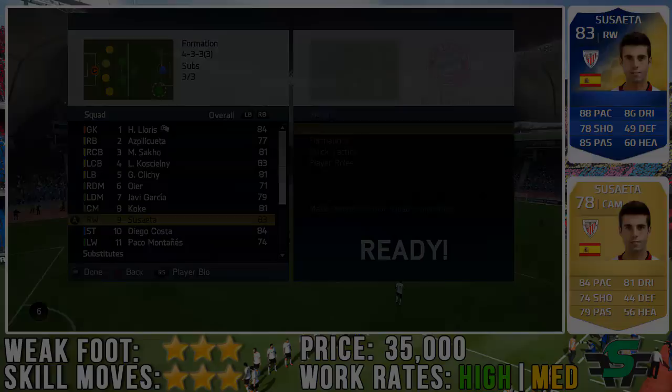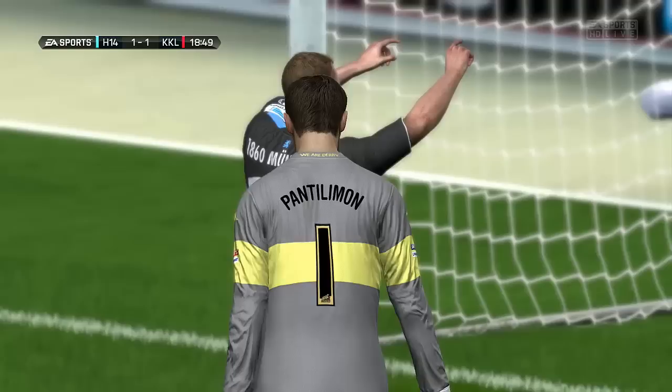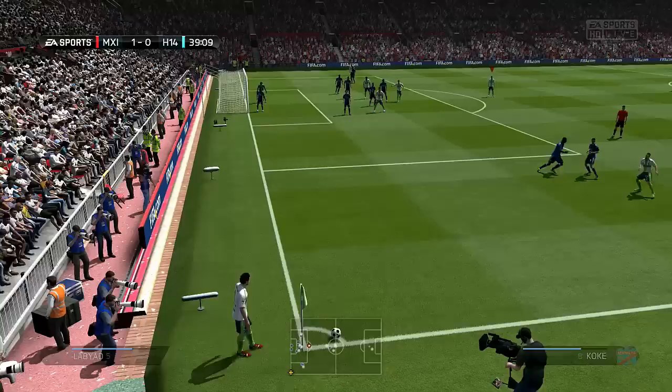At 35k that's a very cheap Team of the Season. Bear in mind this guy is a position change — his normal card is a CAM and his Team of the Season is a right wing. Getting down the wings, this guy is quick, but he doesn't feel 88 pace at all. He feels about 84-85. His dribbling isn't great, and yeah, he just didn't feel as fast as I thought he would be.